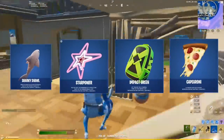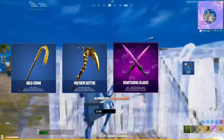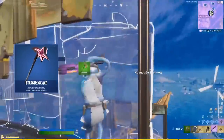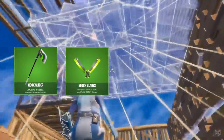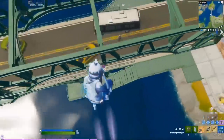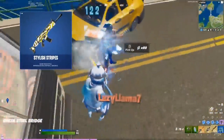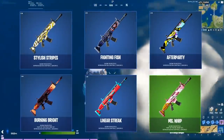A whole bunch of new harvesting tools have also been added to the game: the Gold Crow, the Mayhem Scythe, the Bewitching Blades, Two Scoops, the Starstruck Axe, the Weathered Gold, the Snacks, the Little Sweeties, the Hookslicer, Block Blades, Flail Blades, and the Sharky Slappers. The new wraps are the Stylish Stripes, the Fighting Fish, the After Party, the Burning Bright, the Linear Streak, and Ms. Whip.